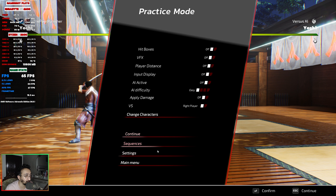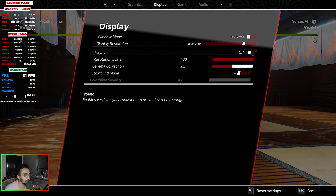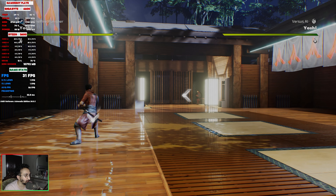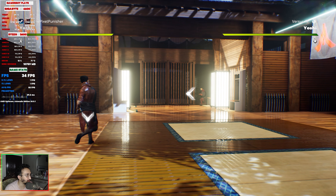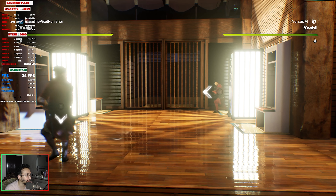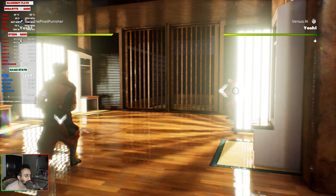Let's go to 4K now. We are at 4K resolution, v-sync is turned off, 100% resolution scaling, at maximum epic settings. The game is now at around 30 FPS — almost half of what we got at 1440p, which is expected. We're seeing about 100% GPU usage and approximately 34 FPS average.